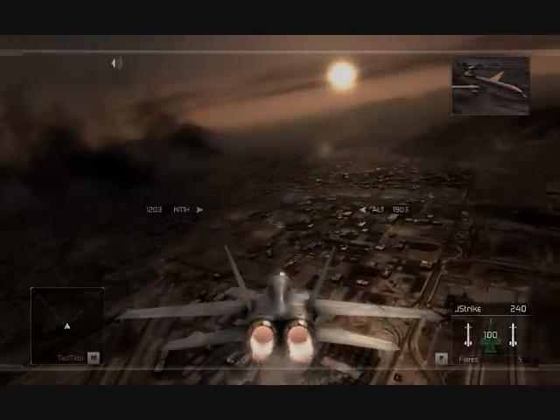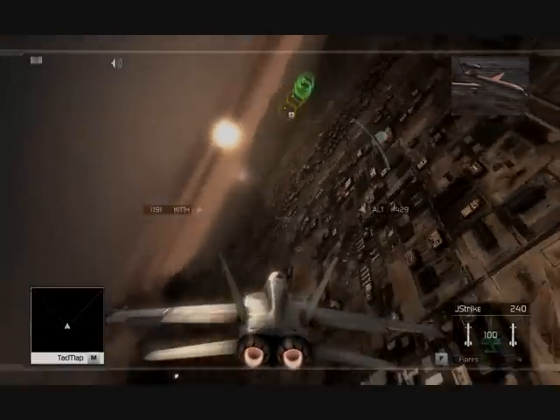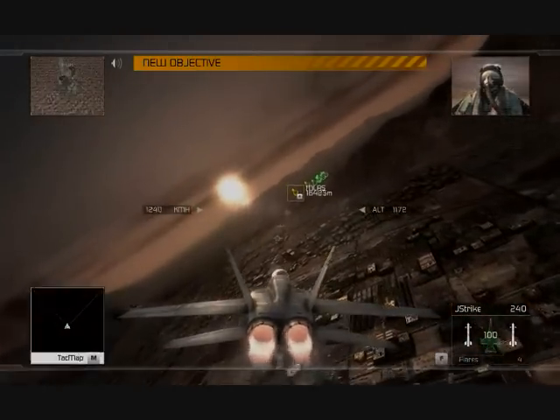Your patrol will follow a series of waypoints marked on your TAC map. At each waypoint, you will engage and destroy any Rebel units in the area. Hawksflight copy, Citadel. We're ready to turn and burn.